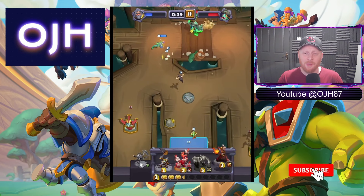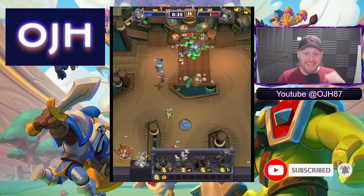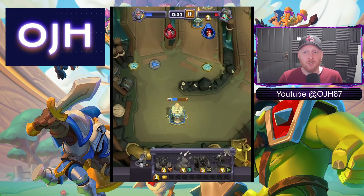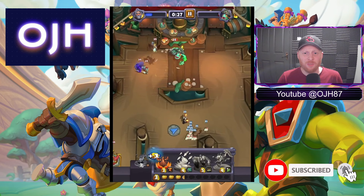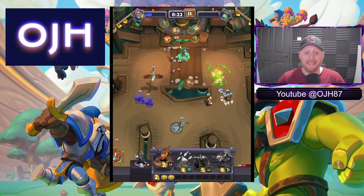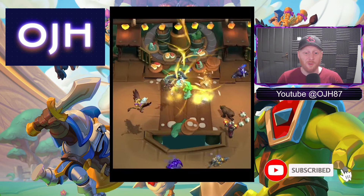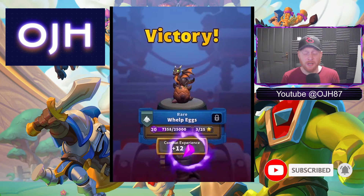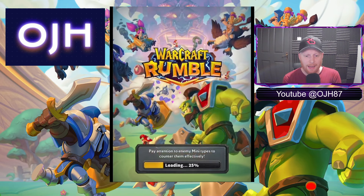Murkai coming in on the left — I'm going to play my Quillball behind for distraction. Chickens are going mad — Chickens are going to be an MVP in this one. We've got such little health on the boss now. We've got loads of direct damage in this deck: Flame Burst coming in, Quillball coming in. That's pretty straightforward — happy with that.